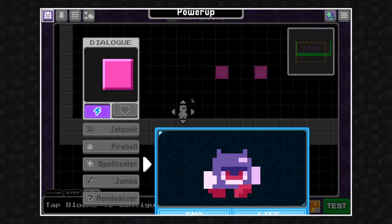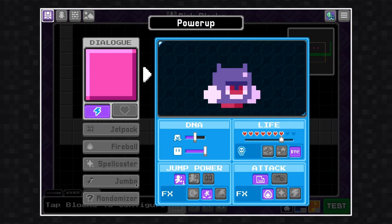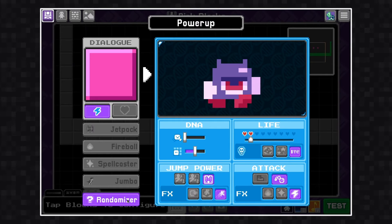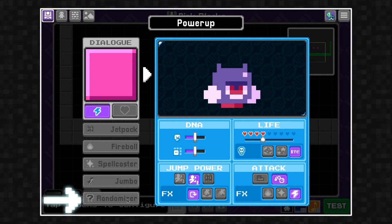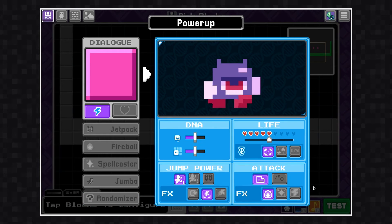If I want to make a change to my settings, I can go back into that power-up and do just that. There's also a randomizer in the presets — this will randomize any of the settings. It can be fun to play around with.